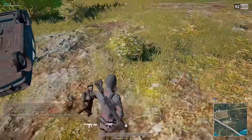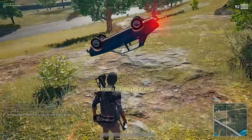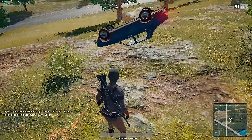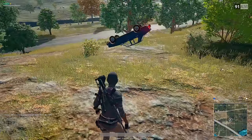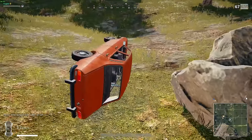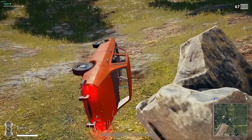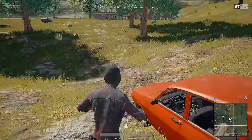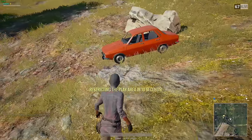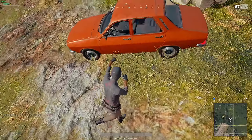I had one more to include: you can unflip your datsun - or whatever you want to call it - by grenading it. You need to land it on the side. However, when I needed to crash it the proper way for this clip, I could not manage it. But yeah, you cannot flip it if it's completely on its roof - only when it's on the side.